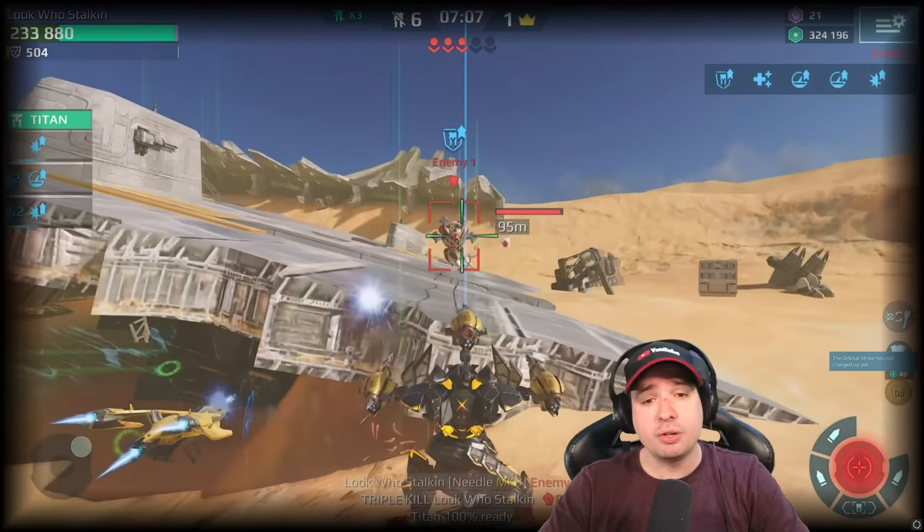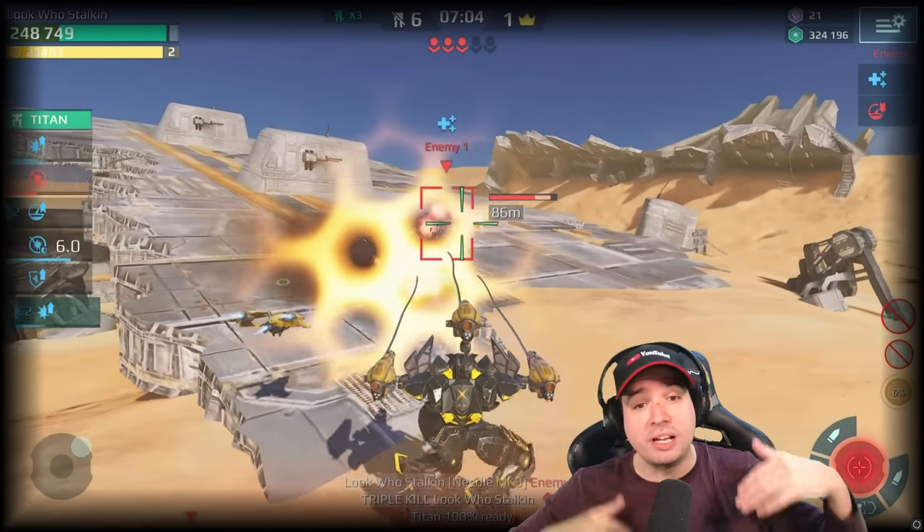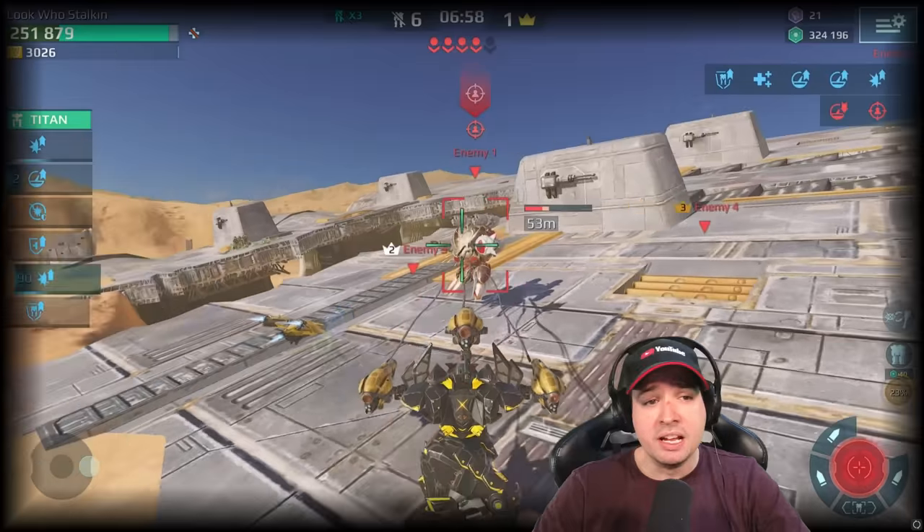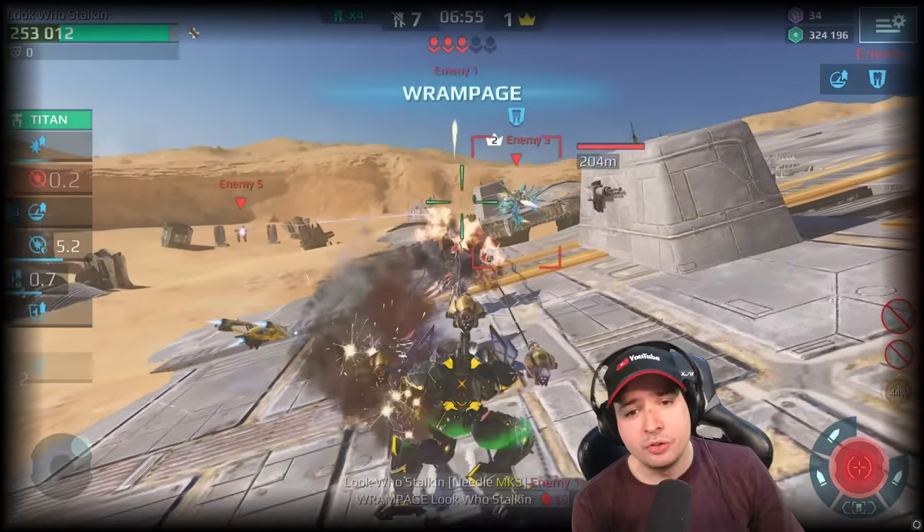Then you just drop your stealth with a legendary pilot that keeps you in stealth a little longer and you just obliterate the enemy, leaving them zero chance to fight back.